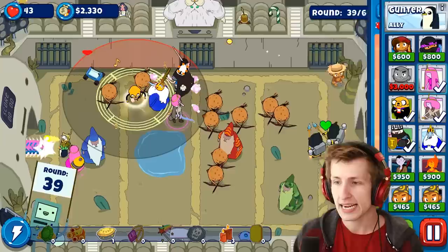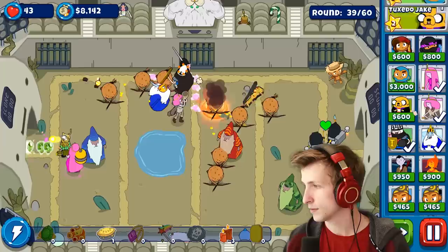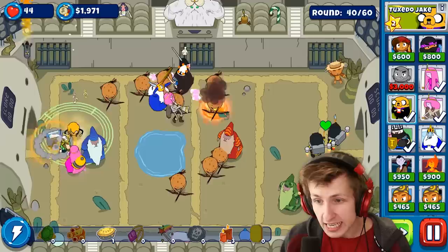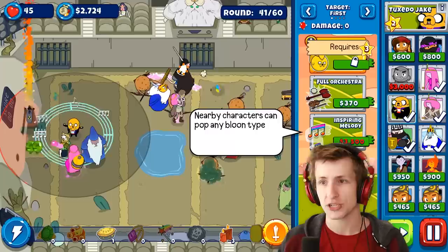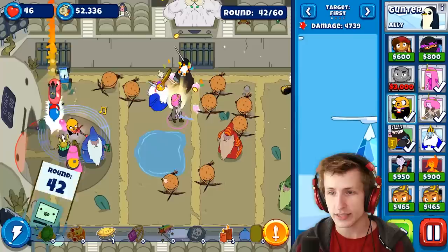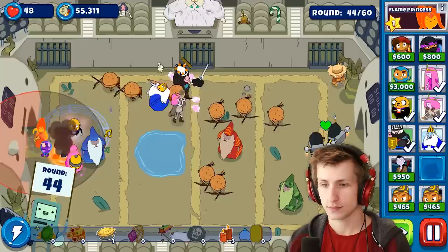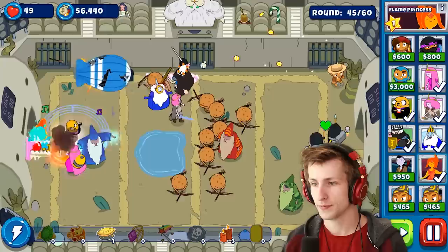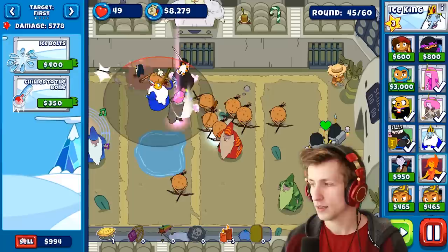I'm gonna sell Fin and put him right here. Busker, Musician Royalty, Superstar, Turn It Up — okay, now we're making some money, we can speed up the process. He's kind of insane, like really insane. He already has 3,000 pops. I want to get Inspiring Melody too — once we get that, it's gonna be amazing. Look at him go, this is insane! He literally just took out a MOAB. This guy's crazy. Let's do Royal Fury — Flame Princess — nearby allies attack faster, so now he's gonna be able to attack even faster.